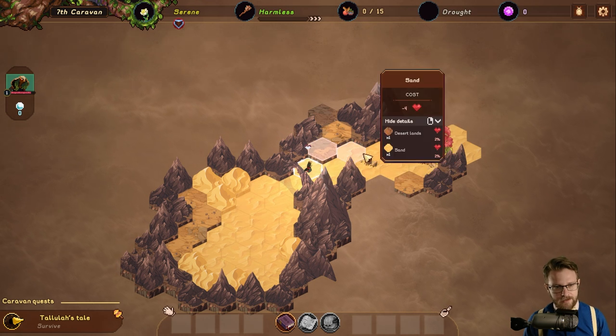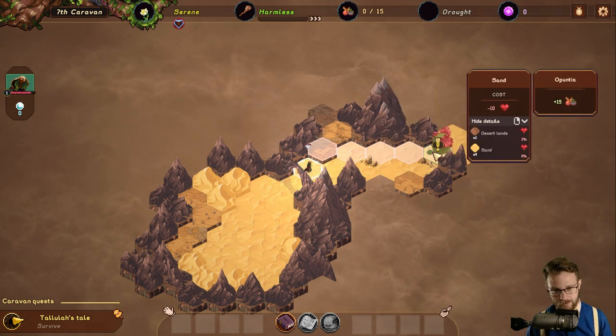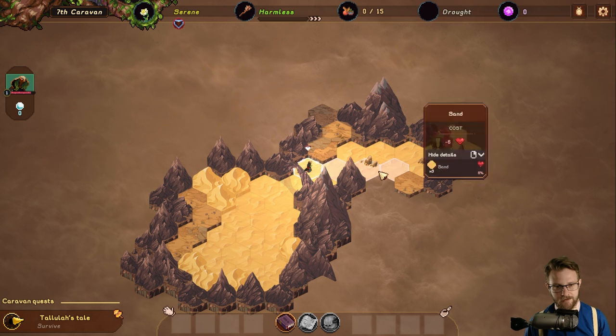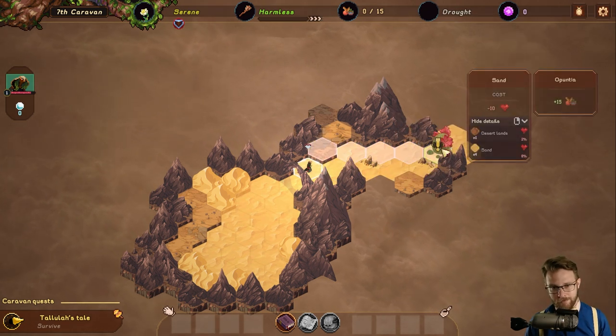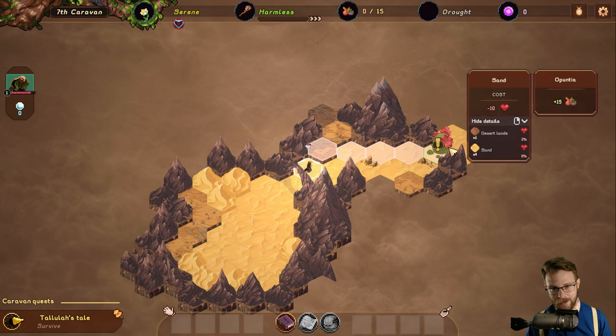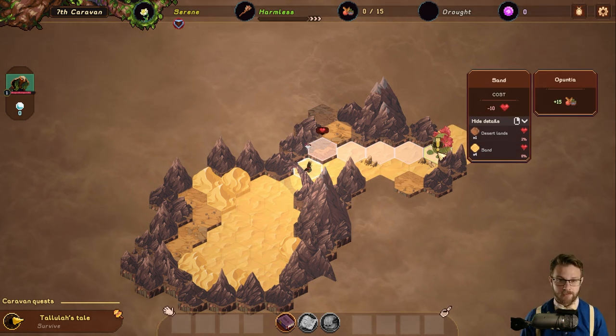We get nice signifiers showing where we're going to be walking with the semi-transparent white background on those hexes. There's a good bobbing up and down, and a good shine on that animation to really bring your eye to the right spot.